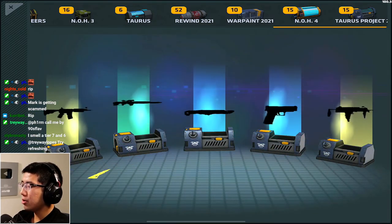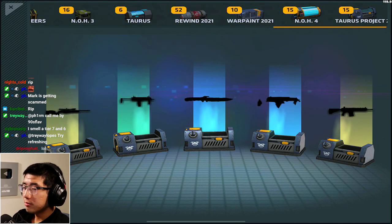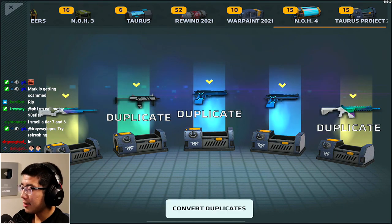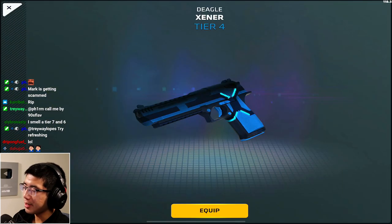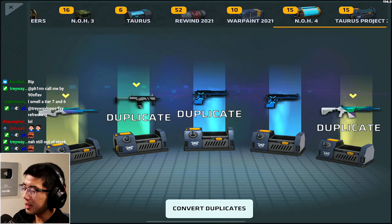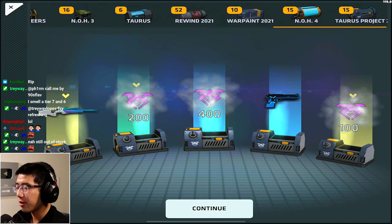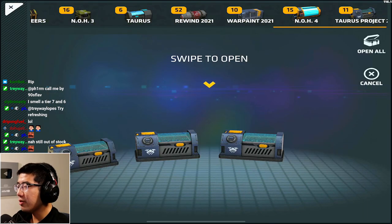Boom, bada bing bada boom - a bunch of tier 4s, 3s and 2s. Why did I get the same exact skin? Zener, Zener. Why do you do this to me, Critical Ops? The same skin twice - I don't like that. Please don't do that to me from here on out.